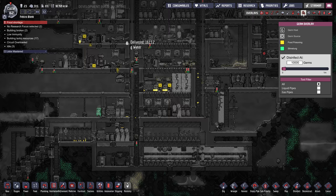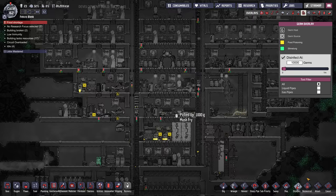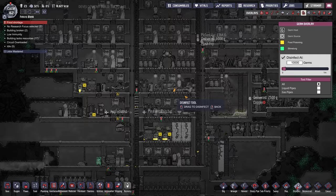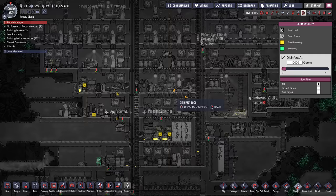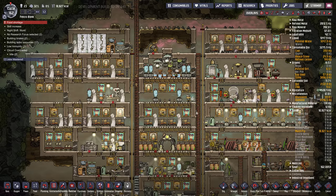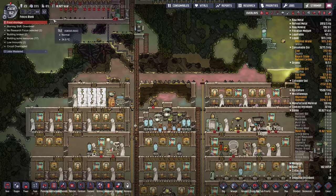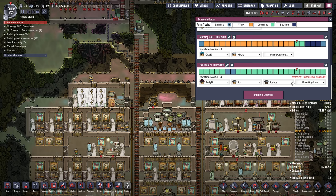There's kind of food poisoning all over the place, on the grill. Let's check our disinfecting setup — 10,000. Let's manually disinfect the grill at least, and the microbe musher. I feel like there's a bathroom that doesn't have enough sinks or something. Low immunity. Circuit overloaded.